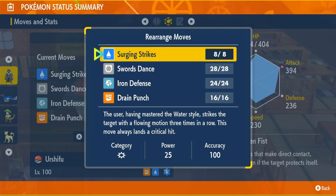Surging Strike is our main move. It only has 5 PP, so use PP Up on it three times to get eight uses. Each use actually attacks three times in a row, bringing it to 75 base power with 100 accuracy — and it's always a critical hit, so the effective power is well over 100. It's stronger than Liquidation and it's Urshifu's signature move.